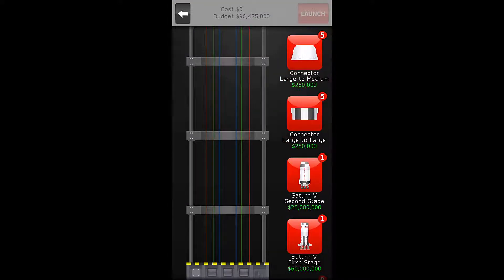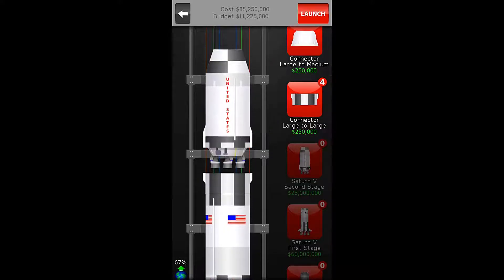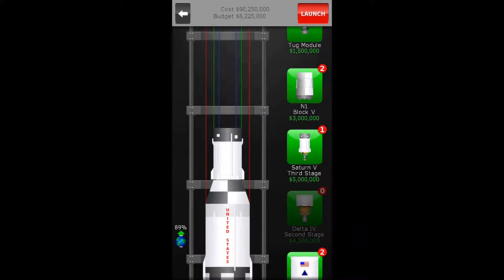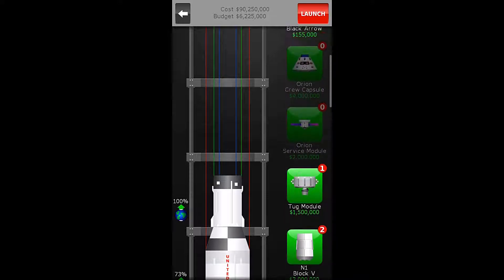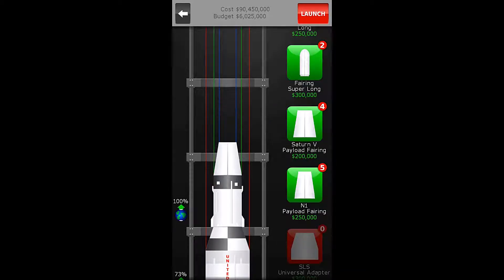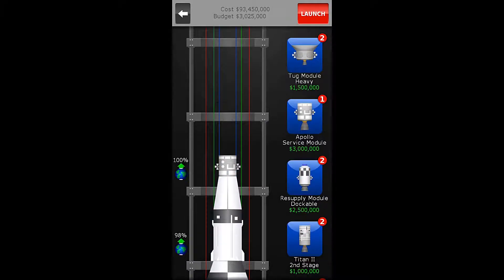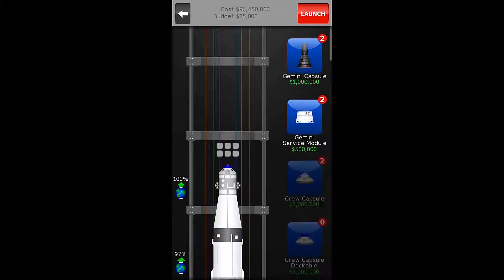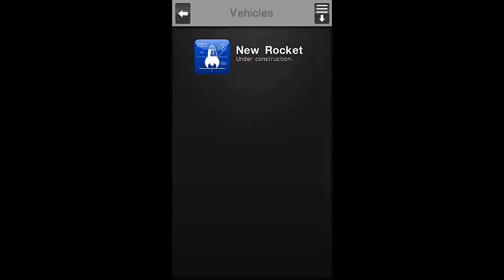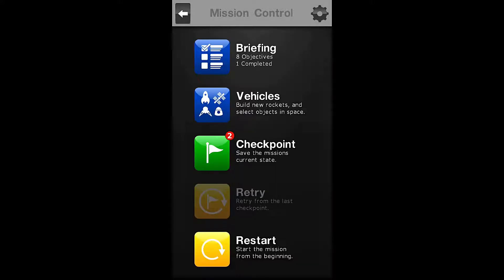We will do our first large stage construction. Look at this massive rocket that we are creating here. And then we need the Saturn V module 3, which is a medium stage, and then we need to go to our fairings and get the Saturn V fairing. And then a small stage for the Apollo module, and the dockable crew capsule, and last, our crew escape tower. We have built a Saturn V rocket, so objective number one is complete.